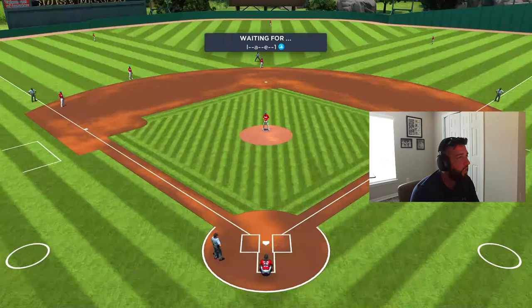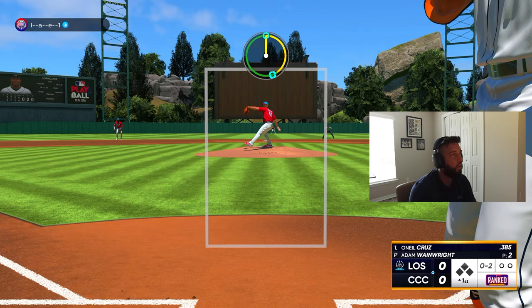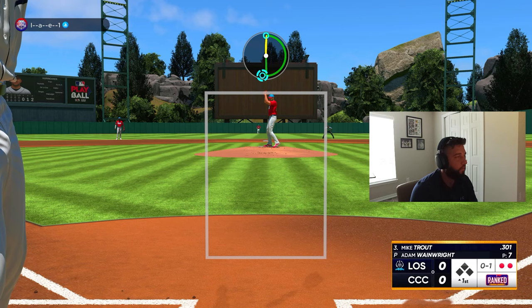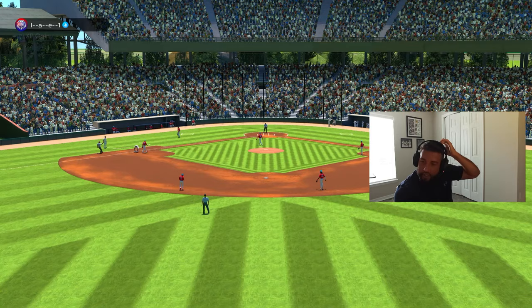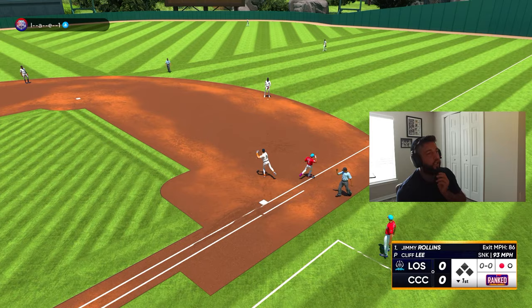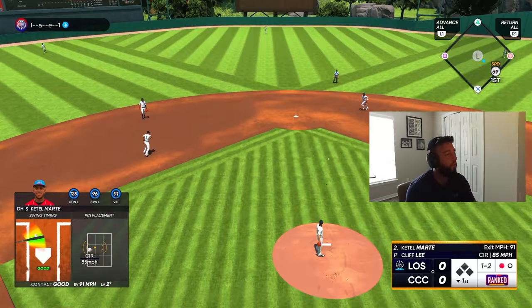So we get to face a lefty — doesn't really matter, we have a little bit less power but still maxed out contact. Ketel is Ketel and he's gonna do his thing. One down. Let's go hit — top of the second coming up. I swung at a ball, not a good start. It's alright, we got Ketel coming up though, let's do the job. Good piece, a little bit on top — wasn't a bad swing.